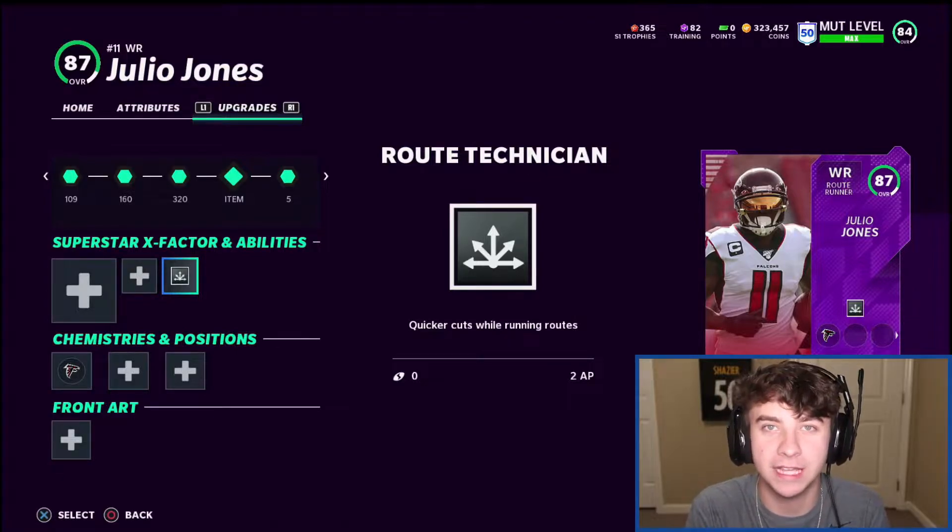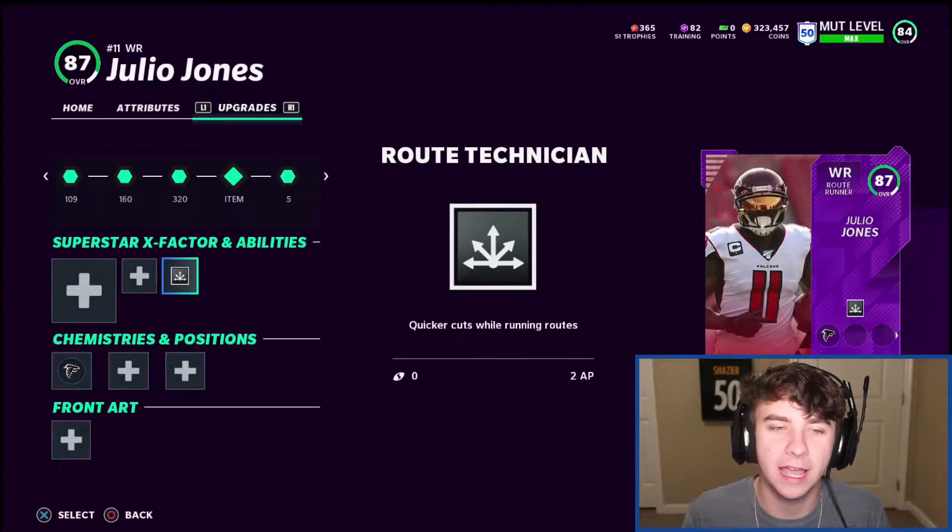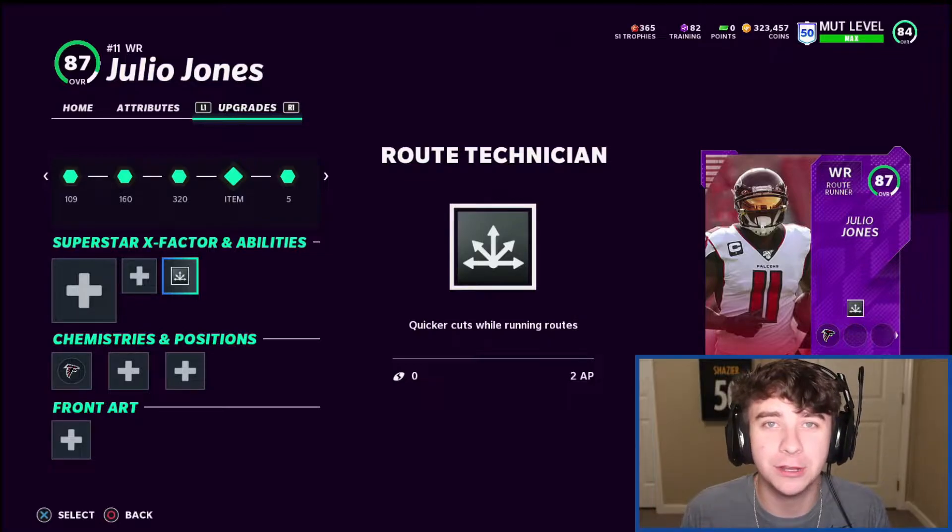This is gonna help tremendously, especially when guys just spam man-to-man. So if he's one-on-one on the outside, he's gonna hit his route way faster than that DB, and he's gonna be completely wide open. I know a lot of people use the other guy — Mark Clayton from the Dolphins — but I really like Julio Jones, and I really wanted him on the squad, so we picked him up.